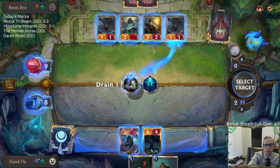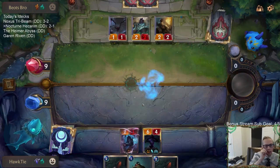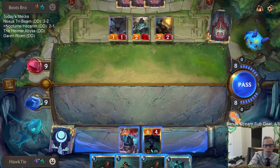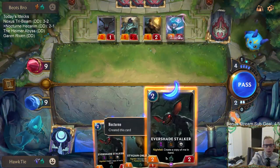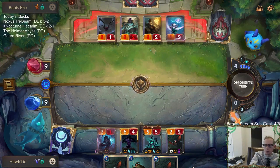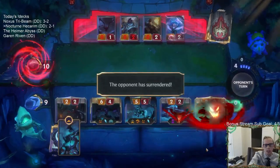I think it's better to throw down a bunch of Evershade Stalkers. I could play Stygian Onlooker and try an open attack with everything Fearsome — not being able to block for nine damage. But I think it makes better sense to play a bunch of these things. Because they can't block anything — all my stuff is Fearsome. And there we go, we are three and one.